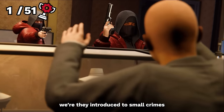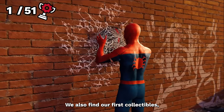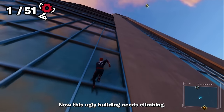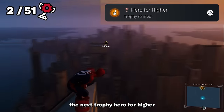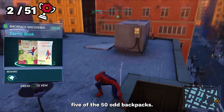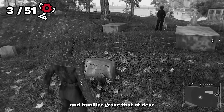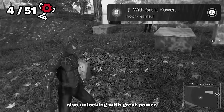On the path to booting up the city, we're introduced to small crimes which take moments to stop but we need to do them all. We also find our first collectibles — old Spider-Man bags webbed to walls — and we get our next trophy. In the game there is the Avengers Tower, which needs climbing, so we sprint to the top, perch on a light and unlock the next trophy, Hero for Hire. The next was for collecting five of the 50-odd backpacks, unlocking Lost and Found. Then we take a solemn moment at the top of the map at the grave of Uncle Ben, standing there and pondering, also unlocking With Great Power.